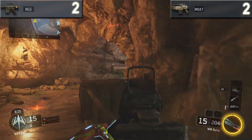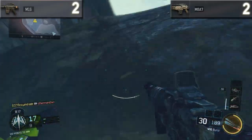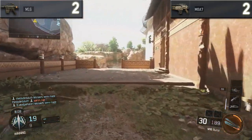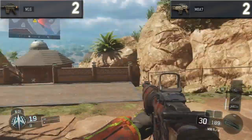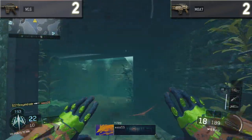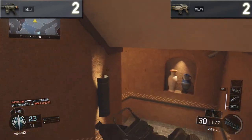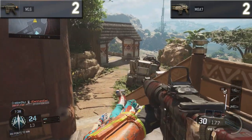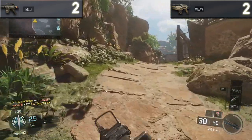This is where things get really insane — time to kill. The M8A7's time to kill up to 37 meters is 0.18 seconds, which is incredibly fast. However, the M16, thanks to that awesome damage profile up to 50 meters, has a 0.13 second time to kill — the fastest time to kill for an assault rifle in the whole game. With high caliber and a headshot, that drops to 0.066 seconds, which is ridiculously fast. Since the M16 has a better time to kill, it gets plus one point and takes the lead again.